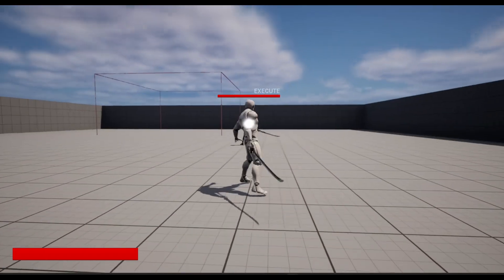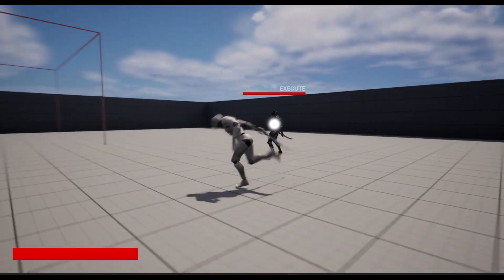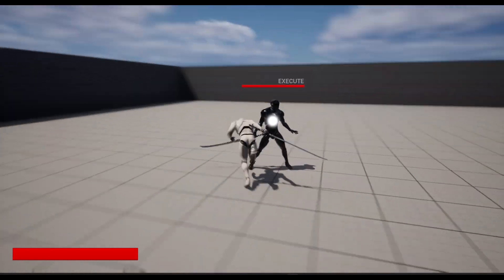We also have a turn system with UI and a HUD. As you can see, the player and enemy both have health, and we can attack enemies.